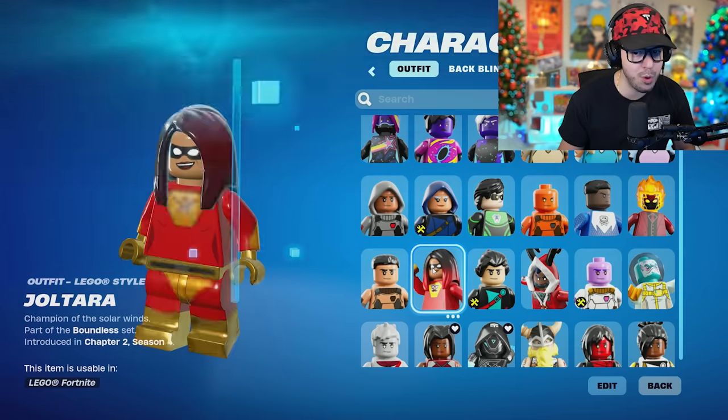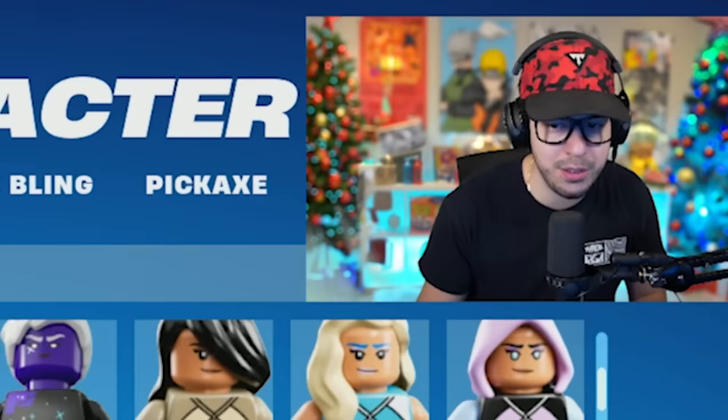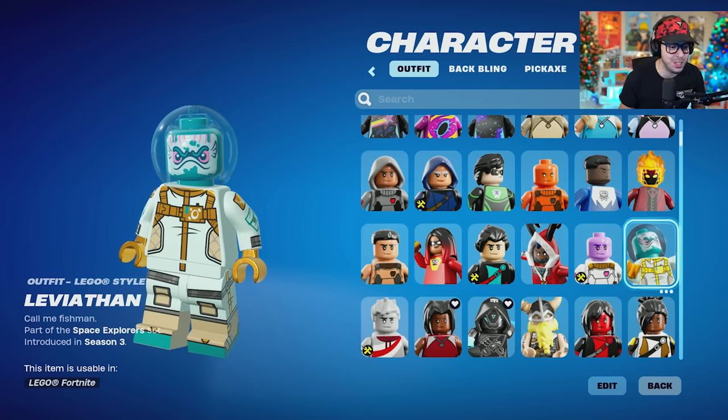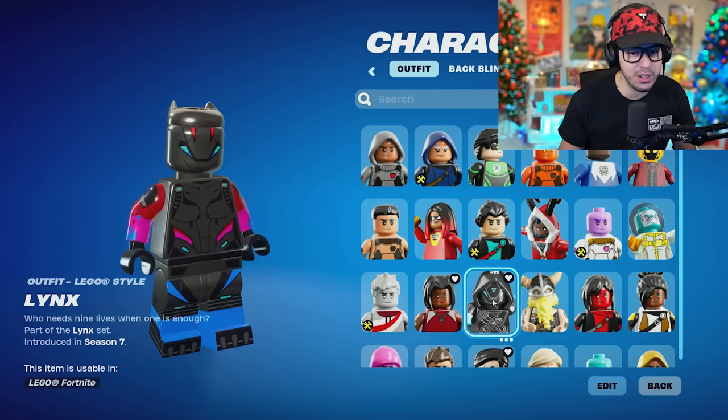Seeing the superhero skins — I think they're gonna use their default style, or maybe you can even edit their style. Leviathan — oh my gosh, the Fish Space Astronaut, love that. We got Magnus, the Viking. Lynx is looking great.